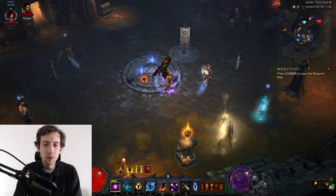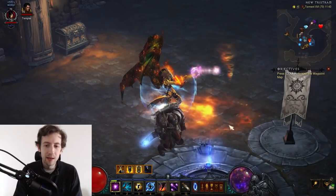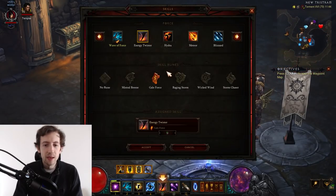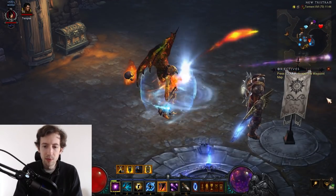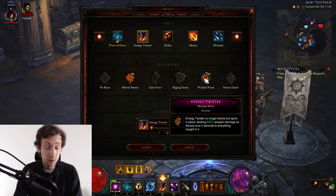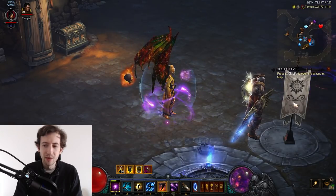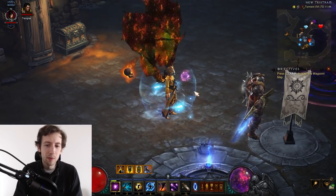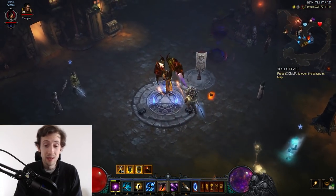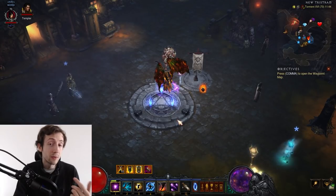When you hold down right-click and channel, every time a twister spawns on your character there's a little animation — a small circle. With the cold rune it's a little blue swirl. The big problem is that Wicked Wind, the rune you use for pushing, has a very small animation — just a little white cloud in front of you. It's unfortunately hard to see when you're actually in a rift compared to the other runes, but this is what you watch to know when the twister spawns.